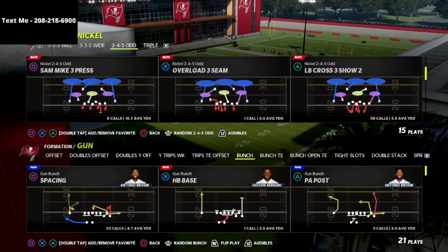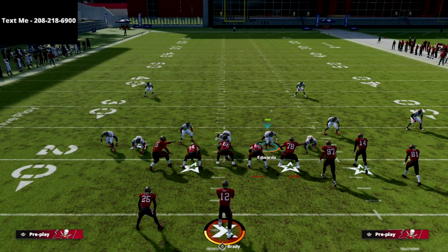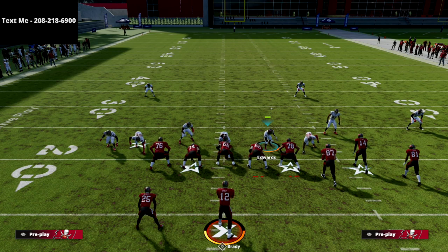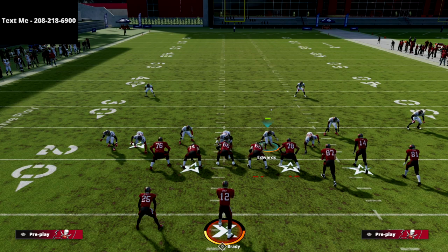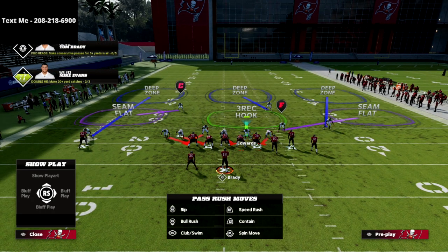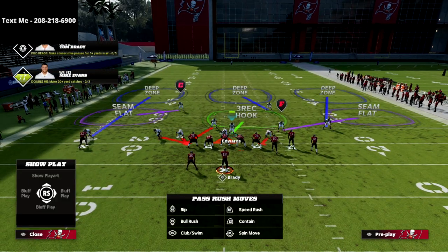Sam Mike 3 Press — I'm super jacked up to explain this. This is a really fun defense, and it's honestly becoming my base defense for a lot of different reasons. It sends the best pressure in the game by far, and we've got an incredibly good passive pressure too. Similar to Mike Blitz 3, you only have to make one or two adjustments. What I like to do is pinch my linebackers and crash my line down. That's it — the blitz is set up.